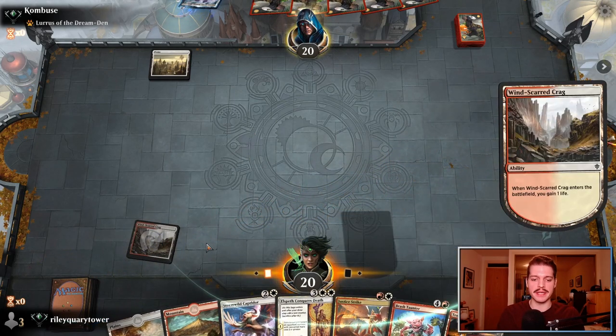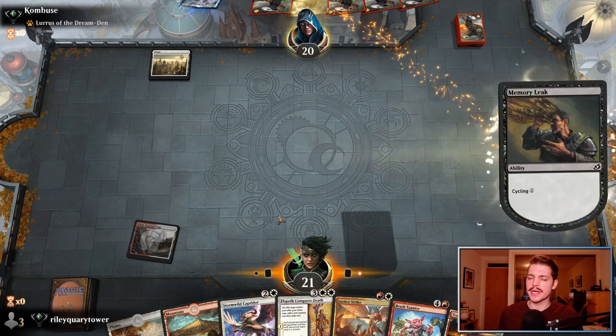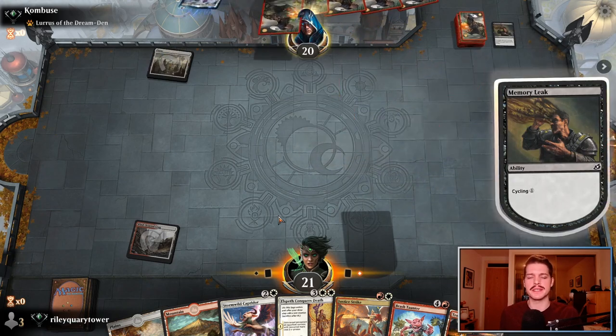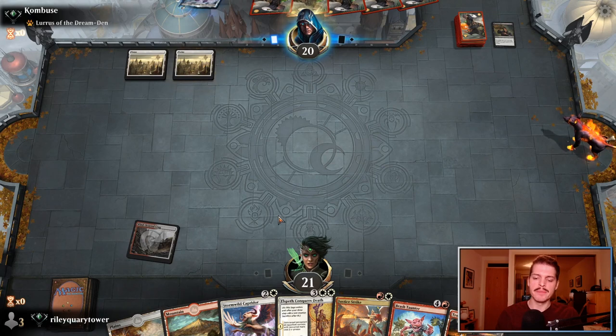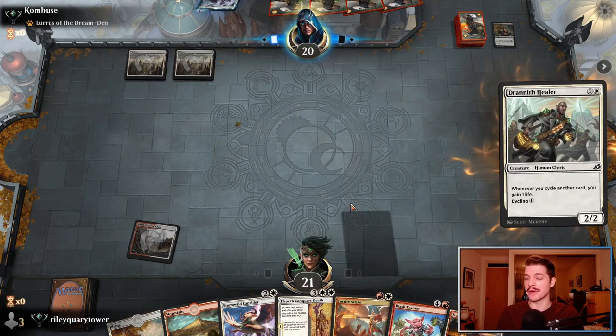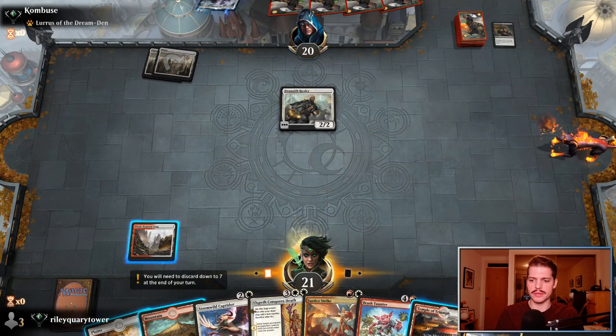We could play the Temple here, but I like playing the Windscarred Crag because I'm not exactly sure what I want. I suppose I could Temple to try to get a Scorching Dragonfire — something to snag an early Fox is going to be okay. Fox dies to the Justice Strike. Elspeth Conquers Death is going to be very, very bad — a huge liability here, but not the end of the world. Solar Blaze is also going to help us clean up a little bit.